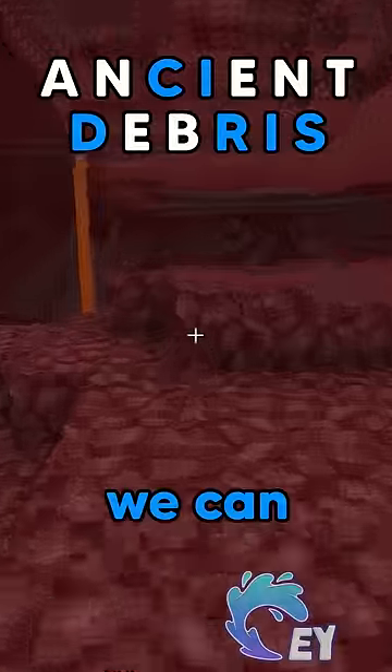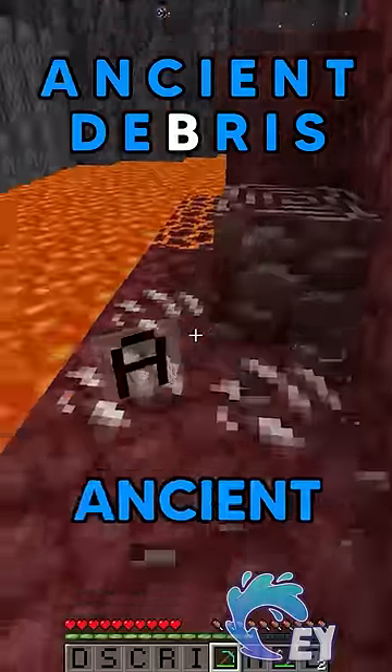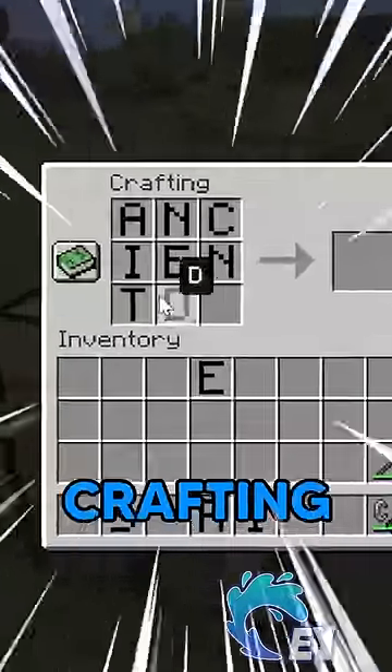Time to go to the nether. We can obviously get N from netherrack, and E's. T from a twisted vine, and A from ancient debris. Now we just gotta craft and... Ancient debris doesn't even fit in the crafting table! No!